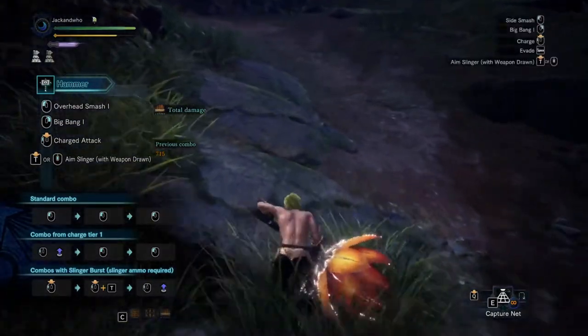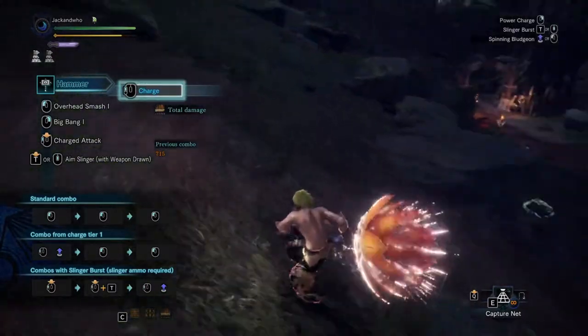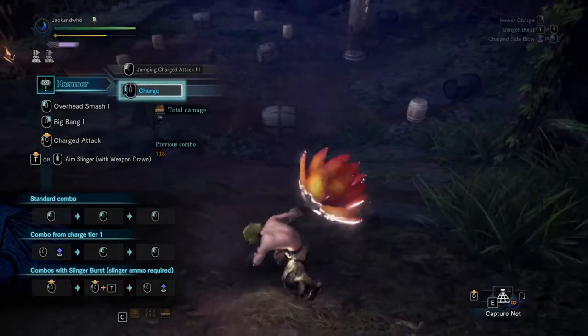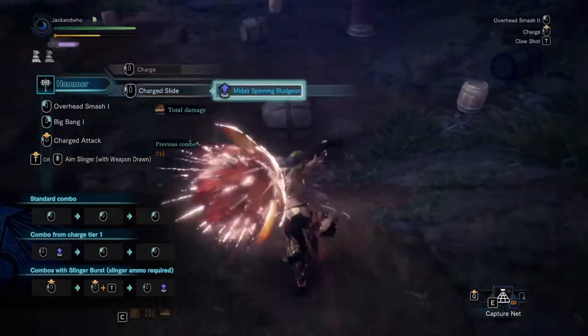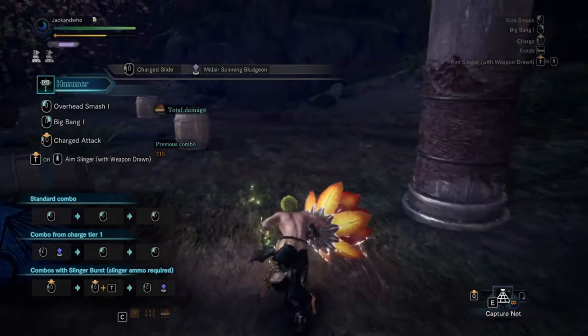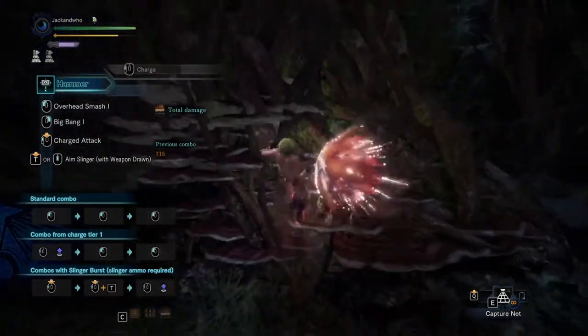Next, there is the slope attack. You can charge your hammer and if you're charging, you can slide down the slope. You can left-click to do a power attack that launches into the air and slams down. If you don't click anything and just release the charge, it does a big spinning mid-air attack with a very powerful hit at the end. You can also perform this attack up a wall, as shown here.